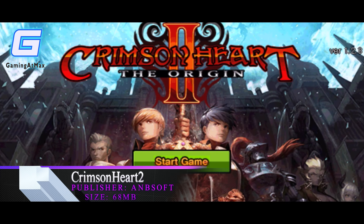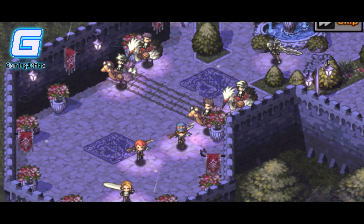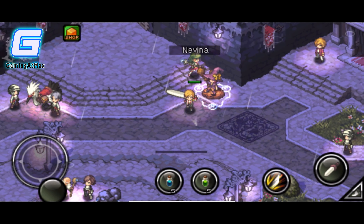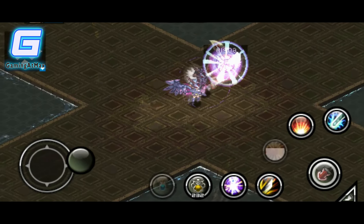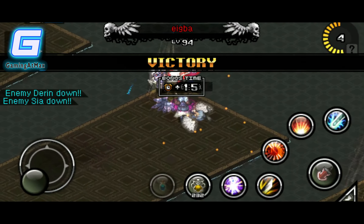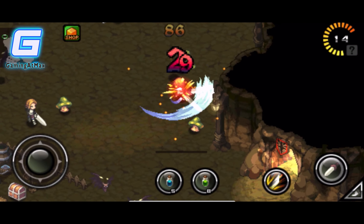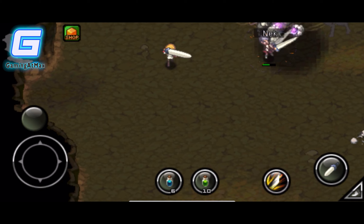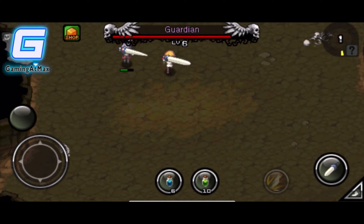Next up at number nine, we have Crimson Heart 2. Crimson Heart 2 is a classic RPG developed by A and B Soft for mobile devices. The game has an exciting, deep story that will keep players engaged for hours. Players can choose from four different characters and combine two in a party to come up with the best strategy to win battles. It also features PvP and over 400 costumes, plus endless content like the Forgotten Dungeon, the Infinity Tower, and PvP. The battle system is interesting and gives you the feel of playing a great classic action RPG.